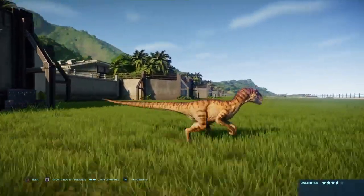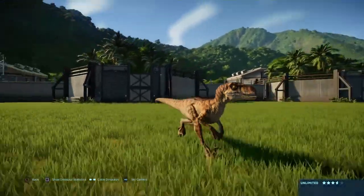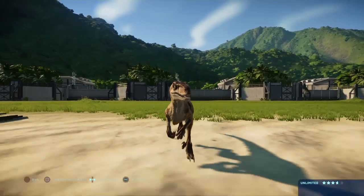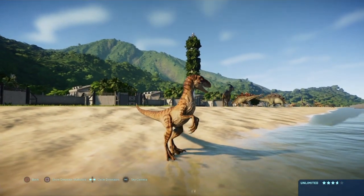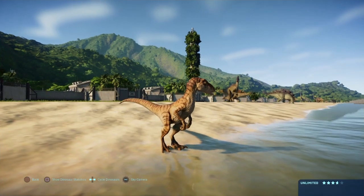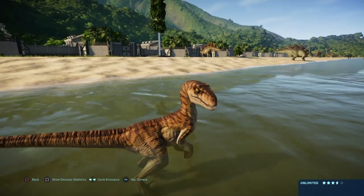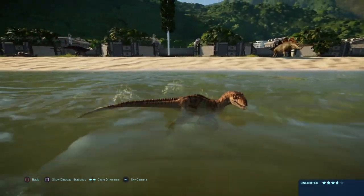At number nine, we have the swift thief of the Velociraptor — the bird of prey. Even though its name kind of contradicts itself, because 'raptor' itself means bird of prey, but 'Velociraptor' means swift thief. Velociraptor wouldn't have been on this list if it wasn't for the Return to Jurassic Park DLC. Let's just be honest.